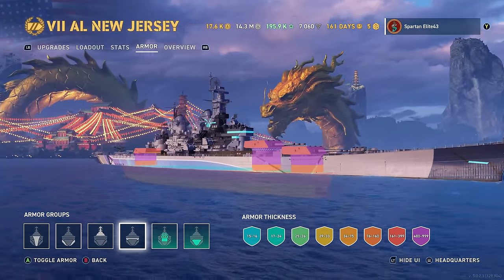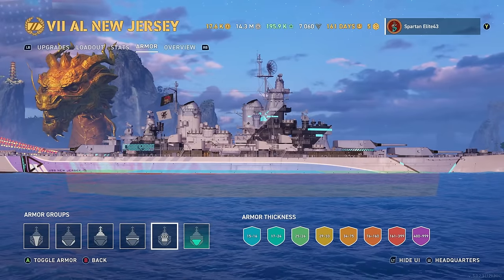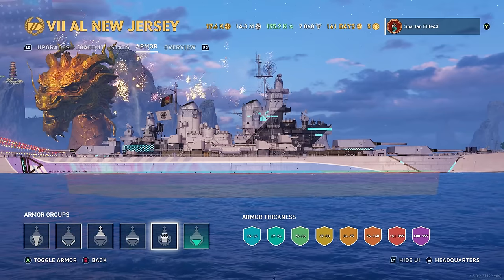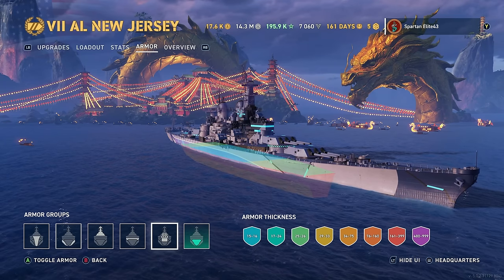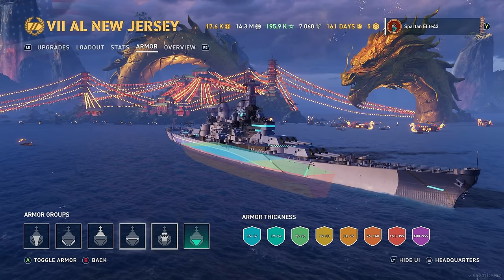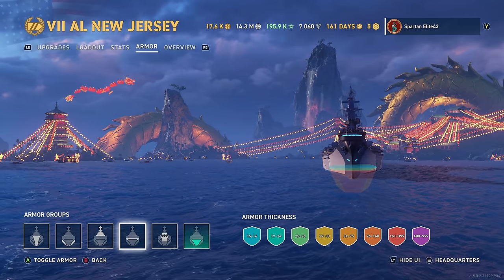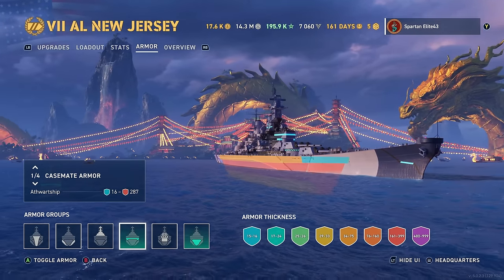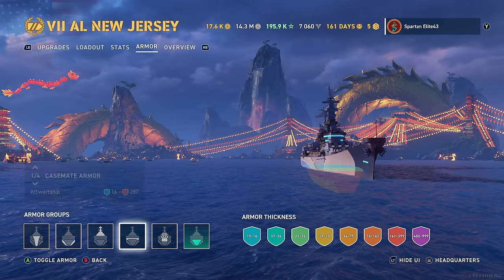The citadel is at the waterline and slightly below, so this thing up close is actually somewhat difficult to citadel. If you make any sort of turn towards whoever's shooting at you and raise that citadel even slightly, you're going to get blapped. The bow side plating - if you're coming around an island or they are - you get to shoot through that bow side plating into the citadel, much easier to citadel them through there. It's not a turtleback at all; it's just an armored deck with an extra belt.